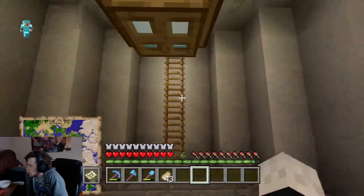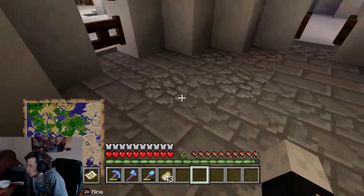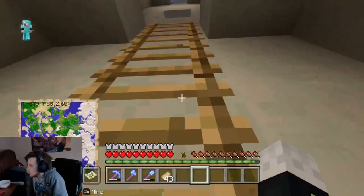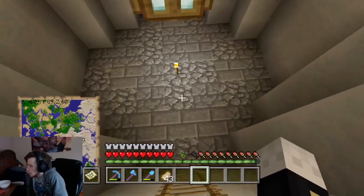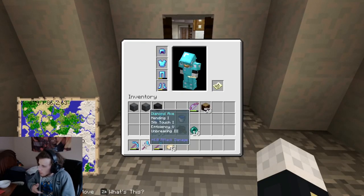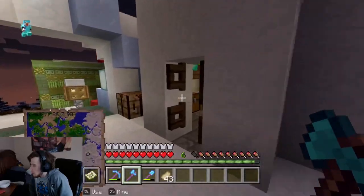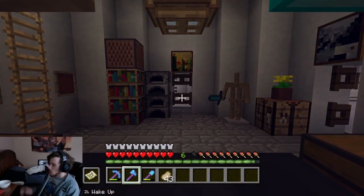I do have another bottom room that I don't even know what to make, so it'll probably be a second storeroom. But this is the one I'm going to make into a library and lounge - that's our objective for this episode. I got mending on my axe, got rid of fortune and added silk touch, because to make the library we need to silk touch a bunch of books from the stronghold.